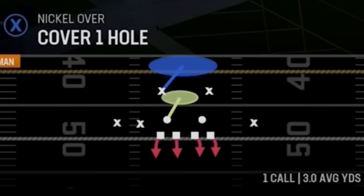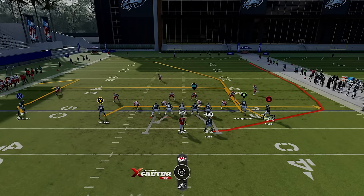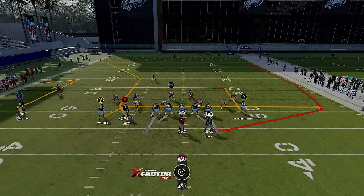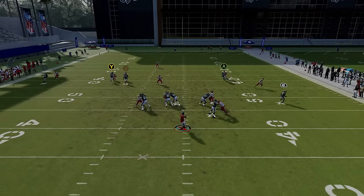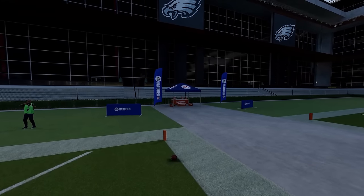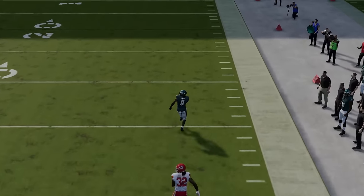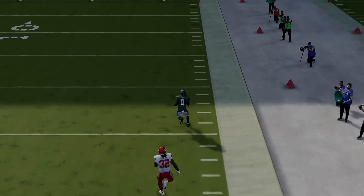This play also has success against Cover 1. I find it's best to motion this guy across because it pulls that cornerback in that direction and also pulls the safety pre-snap, so now the safety is so far away that I have a one-on-one with the running back underneath. I fade the Y route to try to pull that deep defender back. Once the running back turns upfield, there's nobody over there — it's just a sprint to the end zone as he completely toasts his linebacker or safety in coverage. The route is so glitchy because once he turns upfield, he just smokes whoever's in coverage — nobody can make that angle.